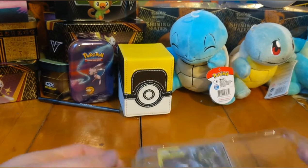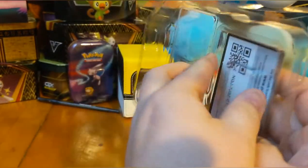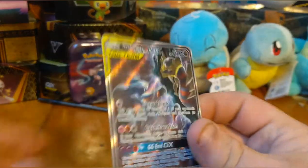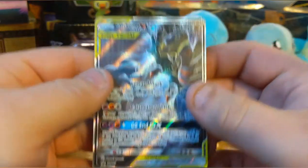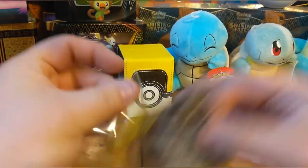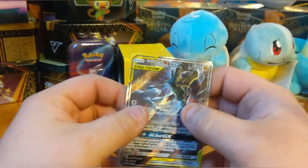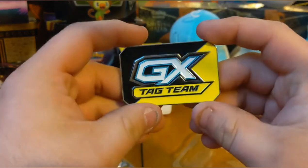Here we go — we got the little promo card, Garchomp and Giratina. That looks really cool. There we go, making sure that won't go anywhere. Let's see what the centering looks like — a little to the left, but not bad otherwise. I really like how these tag teams feel; it just has that really rough, gritty feel on the front. And there's the little tag team symbol — that's really kind of cool.